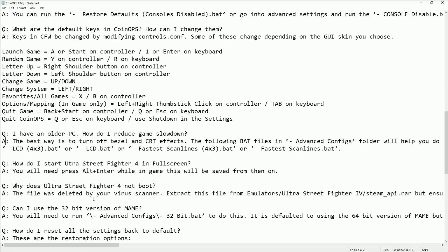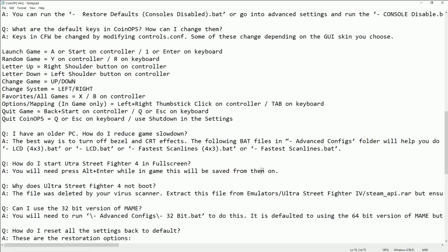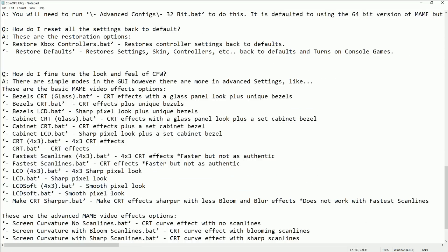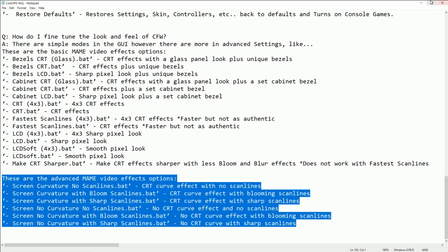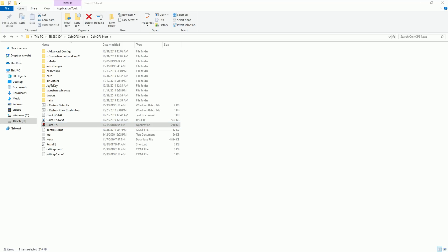You'll need to run the default controls unlock if you want to change your default controls. There's a YouTube video on setting up a PS3 controller if you're not using an Xbox controller. Some helpful hotkeys to know: launch game, random game, letter up/down, change game, change system, and favorites. Turning off bezels can also help performance. Note: when entering full screen, my computer also threw a virus error — you may get a warning that the file doesn't look right. All Enter gets you into full screen. You can see the different bezels and what they do for that full arcade feel.